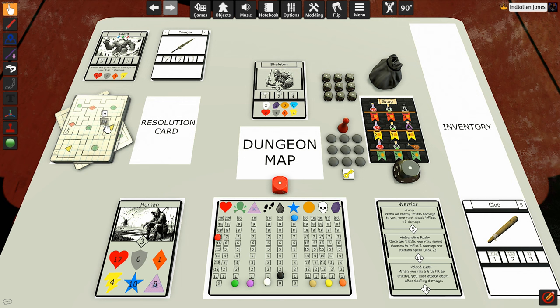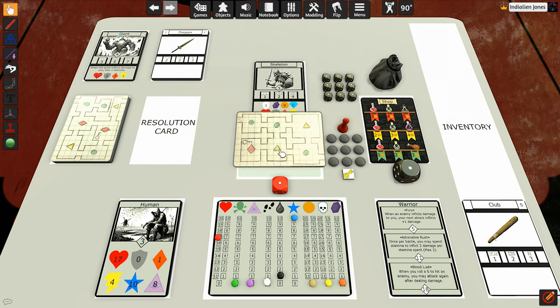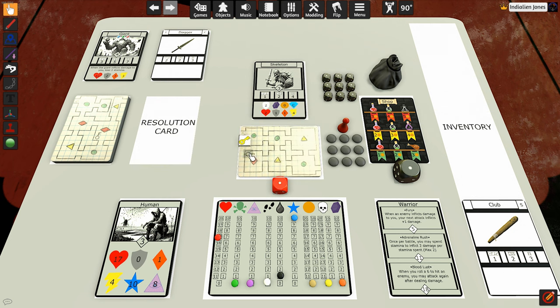We're going to get the dungeon deck shuffled up, get the bag of soul crystals shuffled up, grab a map tile, place it over this way, drop the key into the room, and set up our pawn. We're heading into level one of the dungeon in Cryptcrawler.